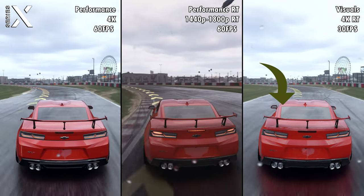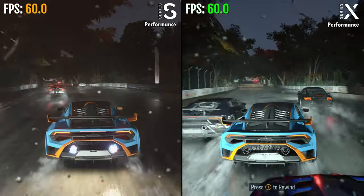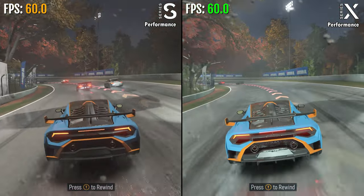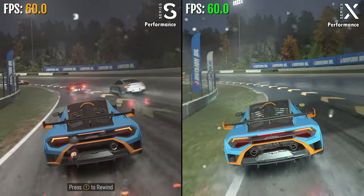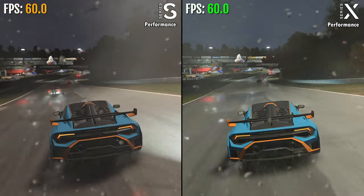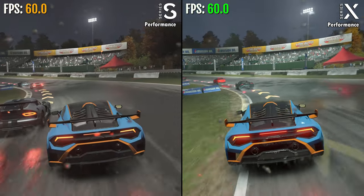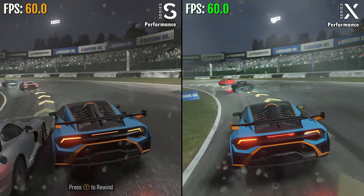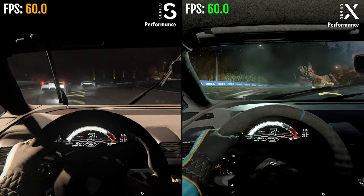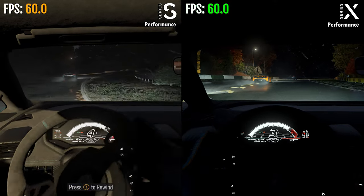So there you have it — Forza Motorsport on Xbox Series S versus Series X. For me personally, I think Series S does really well here. It's 60fps, and that's the most important thing. However, if you like to play on a large 4K TV and love good graphics, then Series X does look a lot better. 60fps with ray tracing and close to 4K resolution — there aren't many console games on Series X or PS5 that can do that. For the rest of the video I have some more gameplay side by side with the FPS counter shown on both consoles, so check that out.